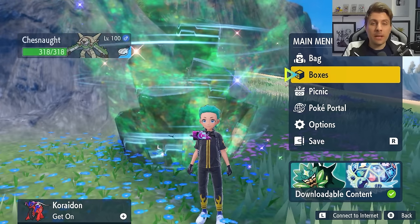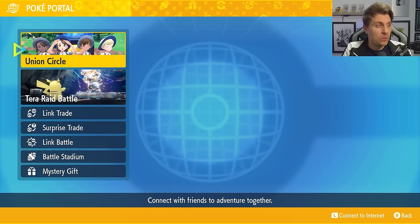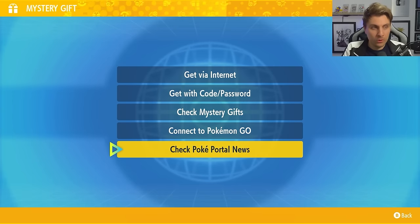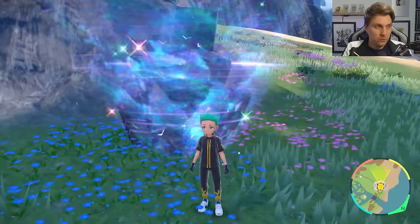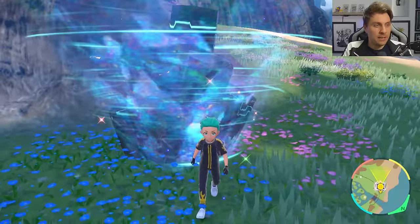To access this event in your game you're going to need to make sure that you are connected to the internet, then come to your Poké Portal, come down to Mystery Gifts, and then check Poké Portal News. Once you click on this it will update all of your dens on your map and you'll be able to head over to the 7-star raid den.